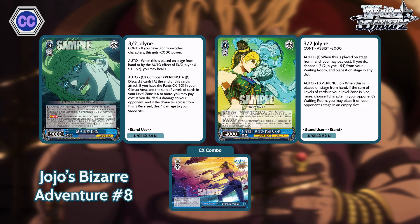For our number 8, we have a pair of cards because they synergize together. First, this 3-2 Jolene. She's 9-8 power. If you have three or more characters, she gets plus 2k. When played from hand to stage or by the effect of the other 3-2 Jolene, you may heal one. Climax combo: at the end of this card's attack, if you have the pass in your climax area and you have experience six, you can pay one, ditch two. If you do, deal four damage to your opponent, and if the character in front of it is reversed, you deal an extra one.